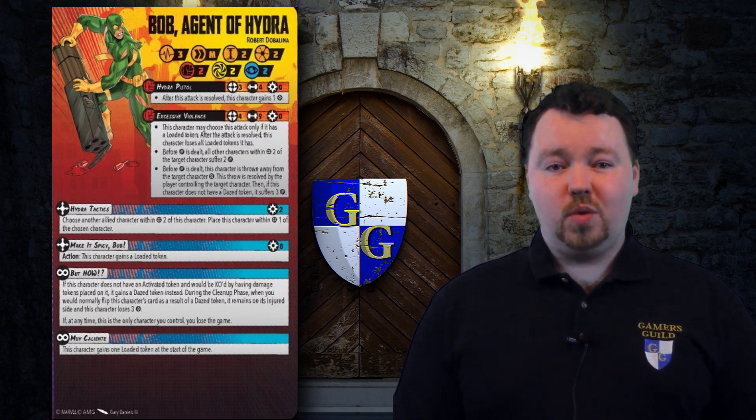Outside of those, any of the affiliations that want to go wide will always take a glass cannon — so the Guardians or maybe even the Criminal Syndicate. And again, if he ends up being the first 2 threat Cabal member, then Red Skull and soon Sin will be happy to pick up their sometimes loyal henchman.